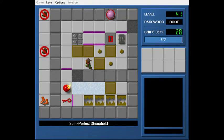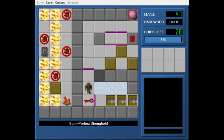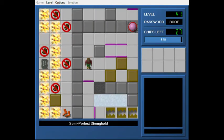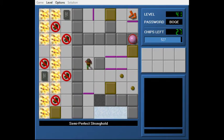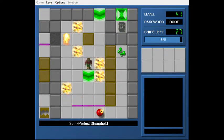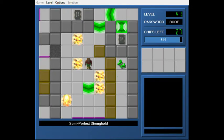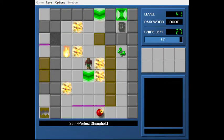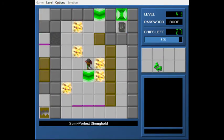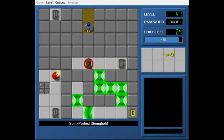Let's go Semi-Perfect Stronghold. Say hello to the level using the most overused walls in Chip's Challenge history. This uses the walls of Jumble — also known as the walls of Fire is My Enemy, also known as the walls of Water is My Friend, also known as the walls of Dilapidated Factory. Just the most overused walls in Chip's Challenge right here. In the back of my mind will be all of those other levels, and we'll see how this one sets itself apart.